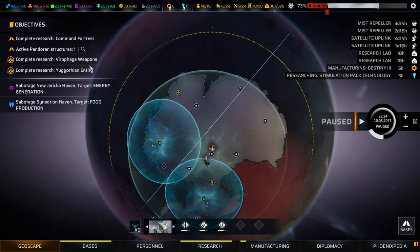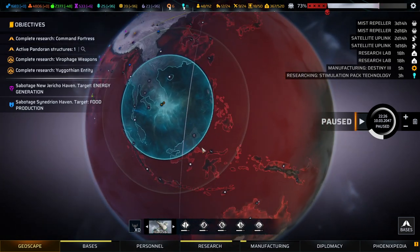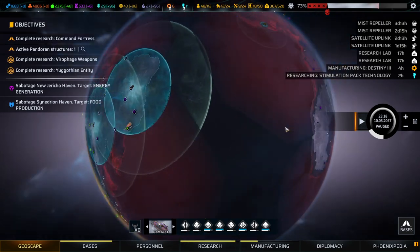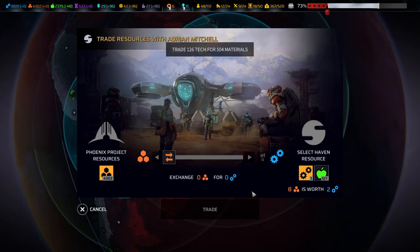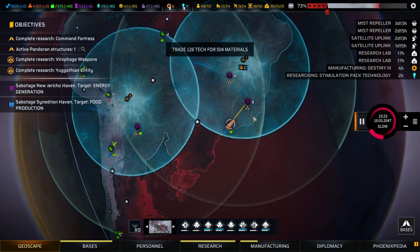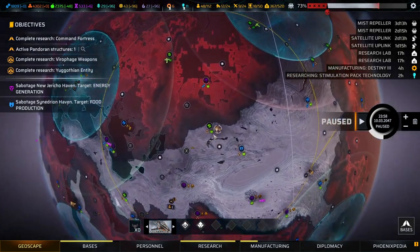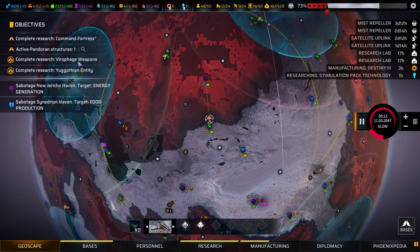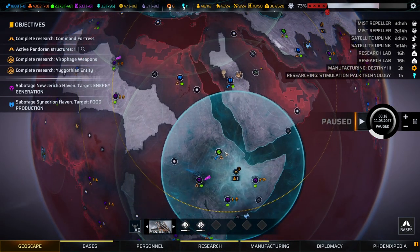We've got an active Pandoran structure. Helios V is starting to move there, and Helios VI could move there as well. Next objectives: we've got to finish both of these researches. Continuing to trade — our resources are actually looking absolutely fine.